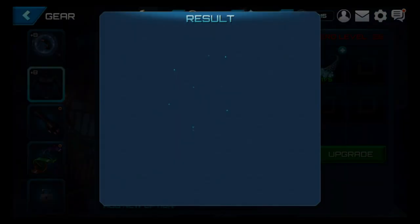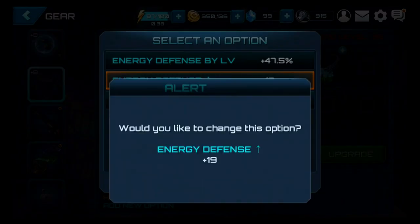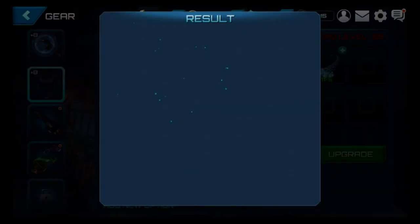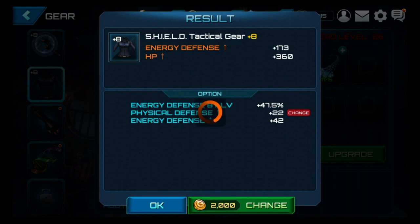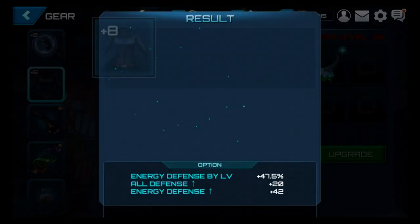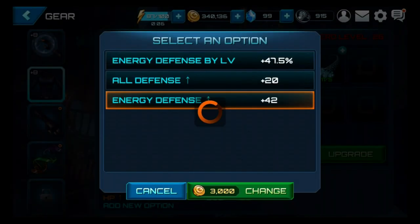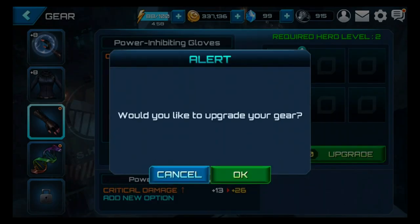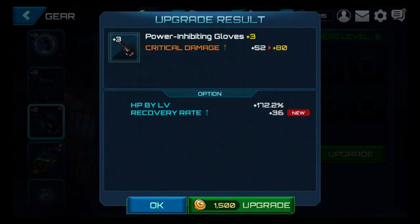We need to change all three options to all defense. Come on — not energy defense. Actually, I'm inclined to leave the energy defense by level because in the first slot it matters what her primary hero type is, so that's fine. Normally I'd make them all defense, but energy defense by level isn't the worst. All defense — nice. Those tickets I traded in for a thousand a piece, I was almost able to get 400,000. I really wasn't thinking about money when I upgraded Iron Man for a million last night.